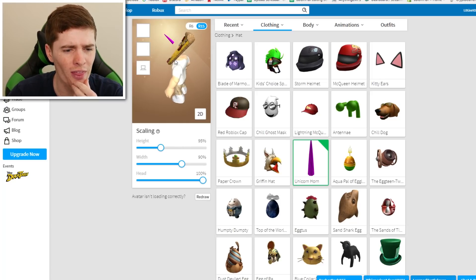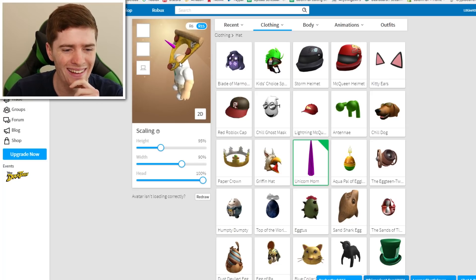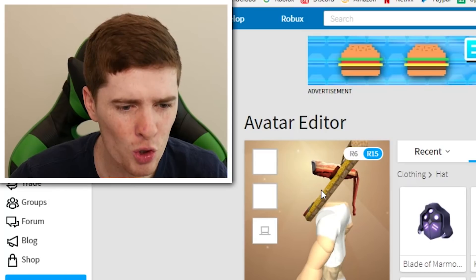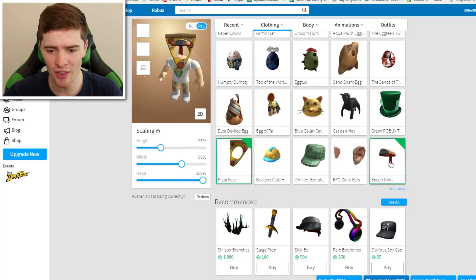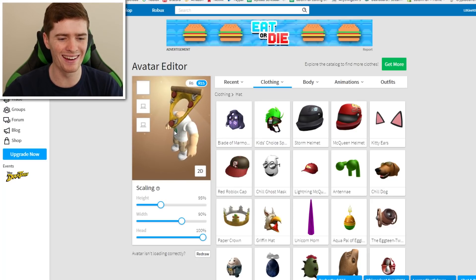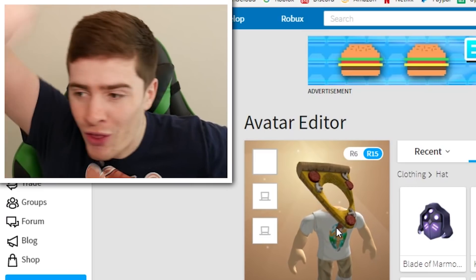I could try and do some creative stuff with that. Having no head is lit. It's mean. I just put like a bacon ninja headband on - that looks quite cool as well. I think just the pizza thing on the head looks mean like that. Yeah! Let's go on to some Roblox and see what people think.